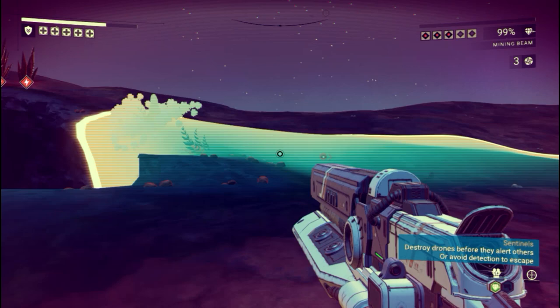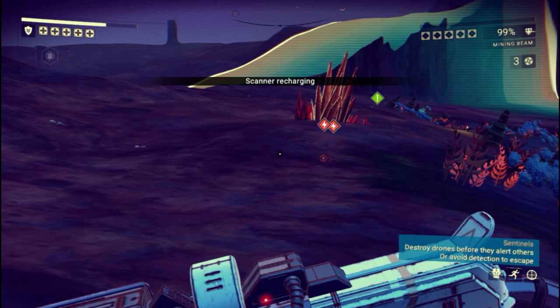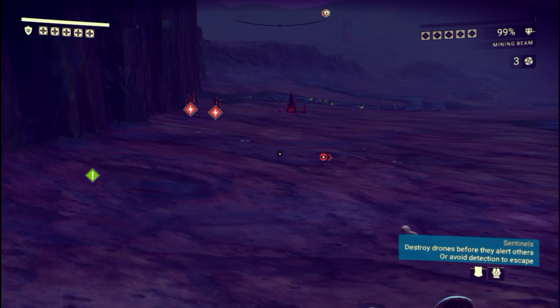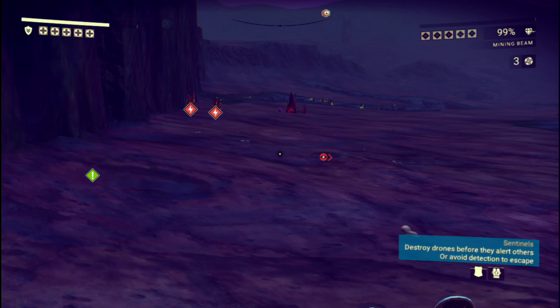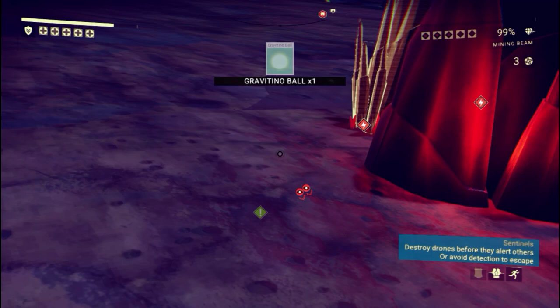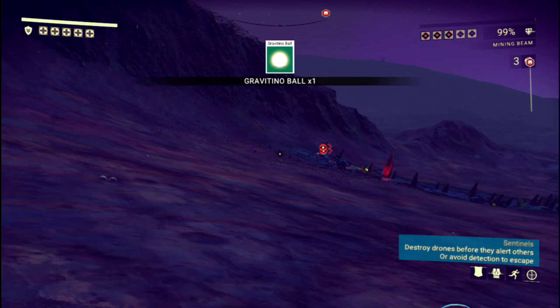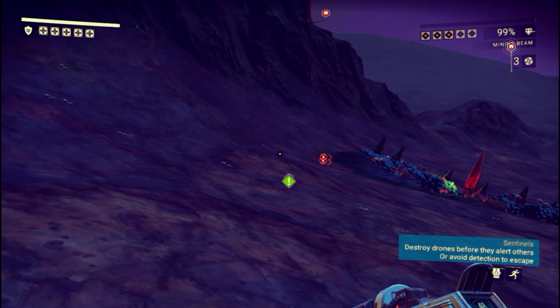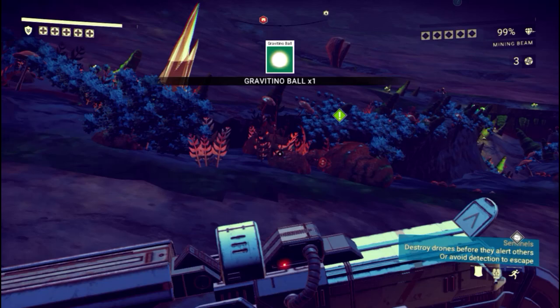So where do you find these Gravitino balls? I find them on planets that are usually barren, like this one — as you can see there's basically no flora and fauna, but the sentinels are high security. So you want to go to a high-security planet, and most likely you'll find a really rare resource. For me it was Gravitino balls. There's really no way to tell what the planet holds from outer space, at least not that I know of.